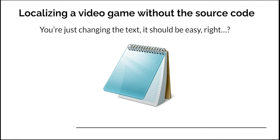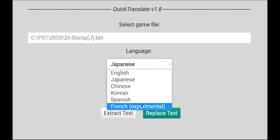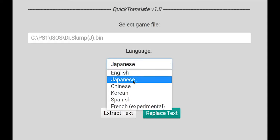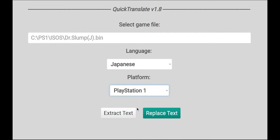Now, we're localizing a video game without the source code. We're just changing text around — it should be easy, right? And fortunately, yeah, it is pretty easy. So with Quick Translate version 1.8, all we have to do is select our game file, select Japanese as the language, select PlayStation 1 as the platform, and then Extract Text will spit out all the text. After translating, we just hit Replace Text and it puts it back into the game.